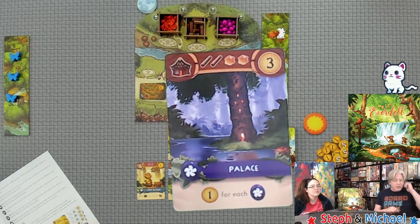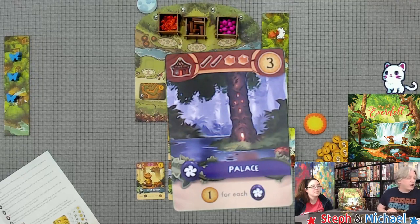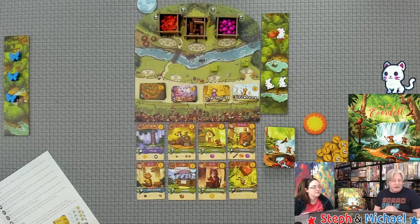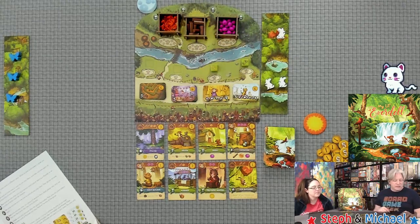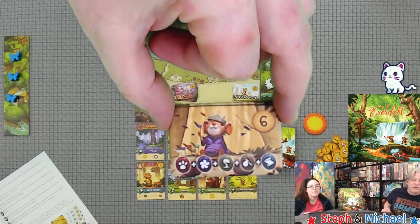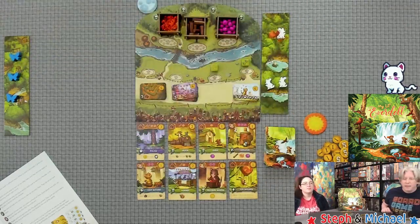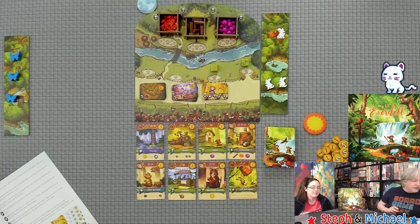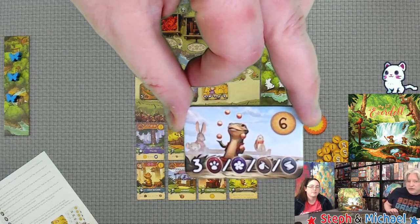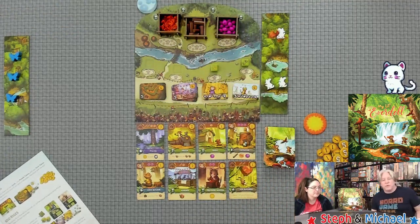Purple cards only activate after the game has ended — they give you point tokens for other cards or parades you have at the end. For example, one purple card gives you one point for each of your purple cards. Finally, red cards have spots on them and activate only when you place a friend on them, and you can only activate your own red cards. One parade is claimed when you have one of each card type: red, blue, green, tan, and purple.